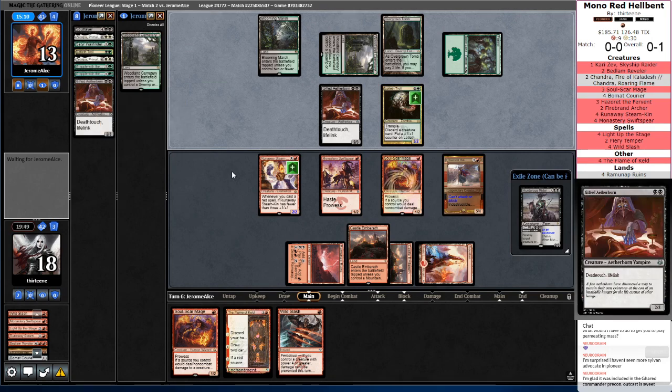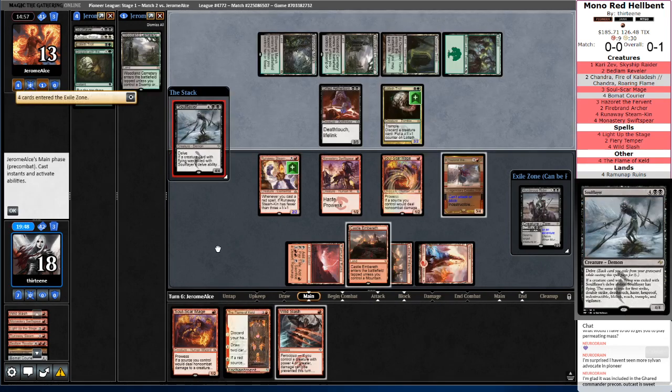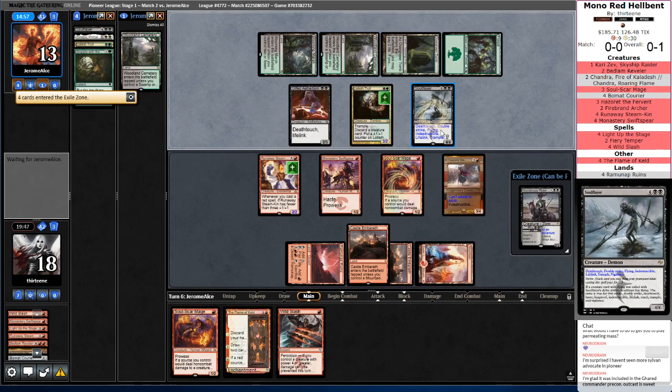There's the Lifelink. Do you have something hexproof? Because if you don't, you're probably going to be a really sad Soul Flayer that's going to get shrunk by Soul Scar Mage. You also don't have Haste. Death Touch, Double Strike, Flying, Lifelink, Indestructible, Trample, Vigilance.